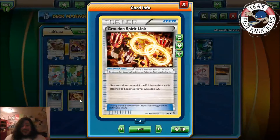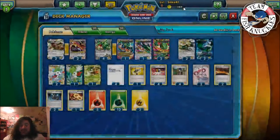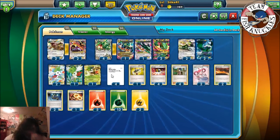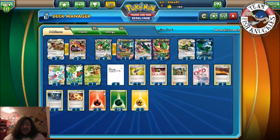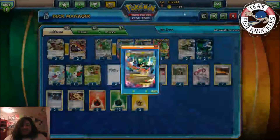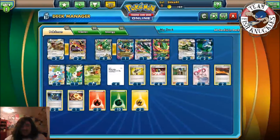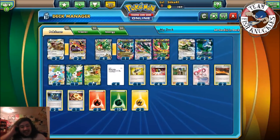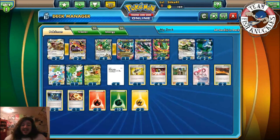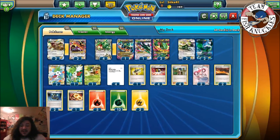We play one Groudon Spirit Link — your turn doesn't end when you Mega Evolve, but it requires a Primal Groudon, not a Mega Rayquaza Spirit Link. We play five Fire, thirteen Grass, and two Lightning energy — the Grass is for Dragon Essence and Shaymin. This is our first Deck Wizard Wednesday deck, with 20 Pokemon, 20 Trainers, 20 Energy. It's going to be rough, but we play a lot of draw cards so hopefully we can get through it.